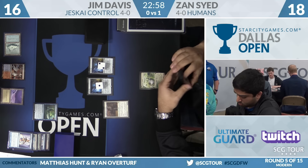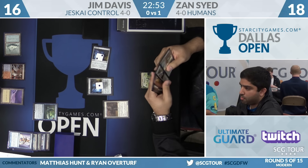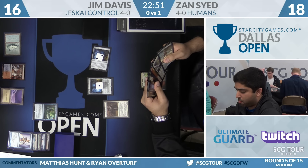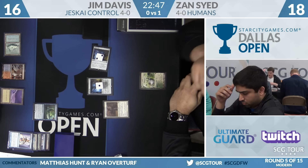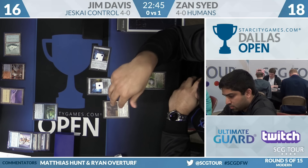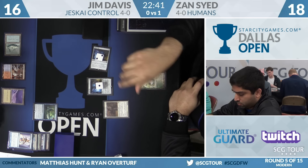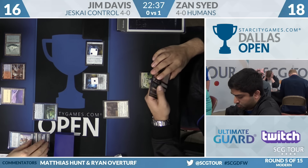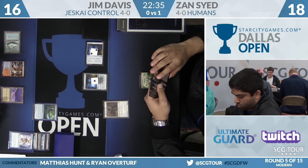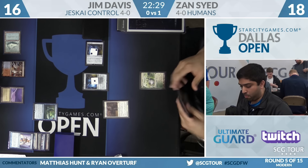Zan has not drawn more lands, which is a negative, but he has a lot of Aether Vials going and Champion of the Parish. If Zan wants to, he can cast Serum Visions with Dire Fleet Daredevil. He has two-mana plays: Gaddock Teeg, Dire Fleet Daredevil, Thalia, and Kitesail Freebooter. He also has another Aether Vial — normally the third is completely dead, but it's conceivable here unless Jim finds Engineered Explosives on one.